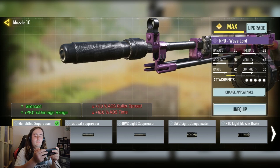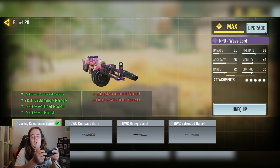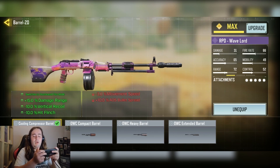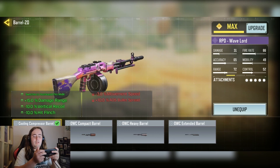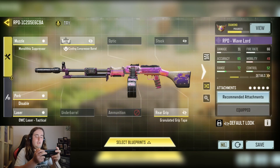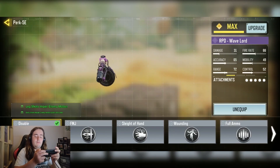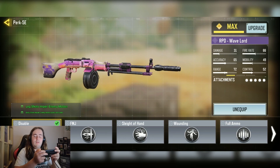So here we have the Immoral Compressor for the sight solidity and plus 25% damage to the range. We have the Cooling Compressor Power for the switch to the Heat Farm Mode, which basically is the unlimited ammo. We have the plus 20, 15% damage at range, minus 10% hit flinch. We have the Disabled part for the guaranteed slowdown — basically slows down whenever you hit the enemy.